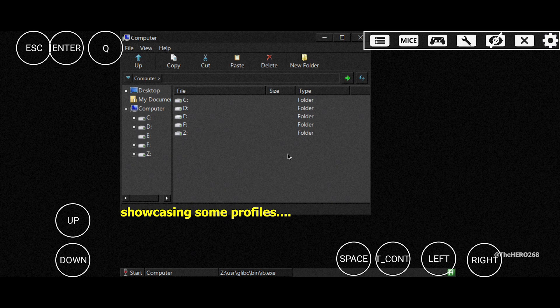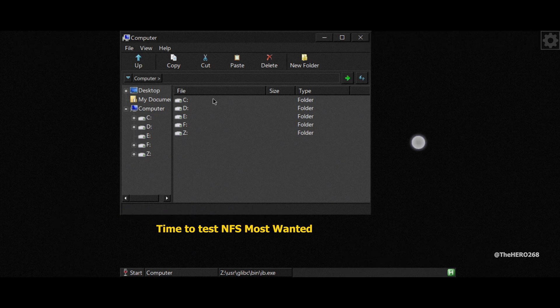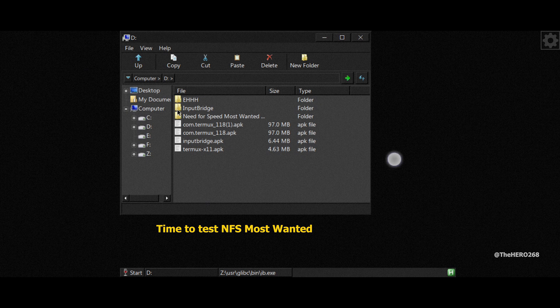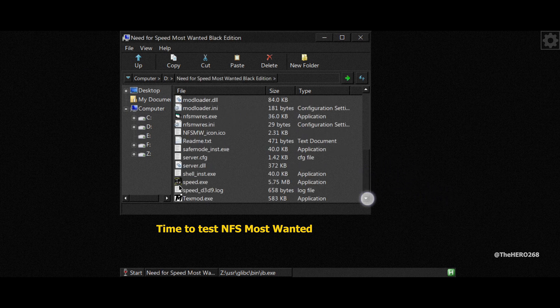We will now test Need for Speed Most Wanted. First, let's hide the Input Bridge on-screen keys. Go to your D drive — by default, the D drive is linked to your downloads folder on your phone. Put all your games in that downloads folder. Scroll down to the executable file and double-click it just like a normal Windows operating system.